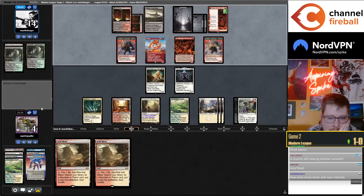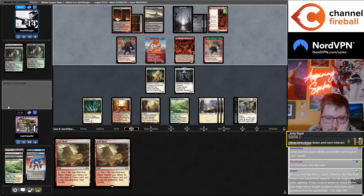How does Dress Down interact? I think they don't get to draw a card, but the Dress Down is still in play. We're one turn away from Emeria — going to be one turn short if we don't draw anything.